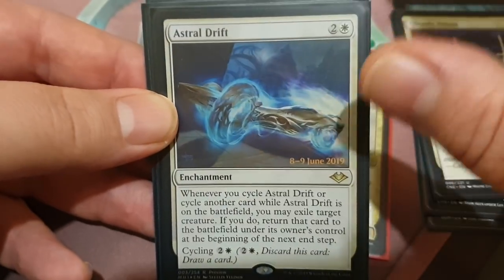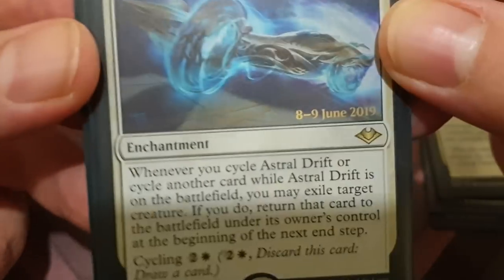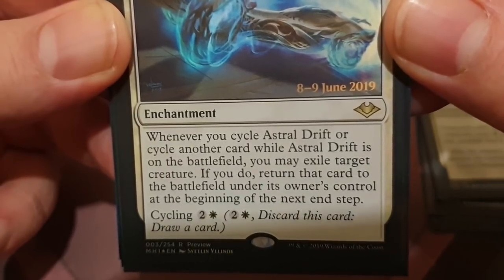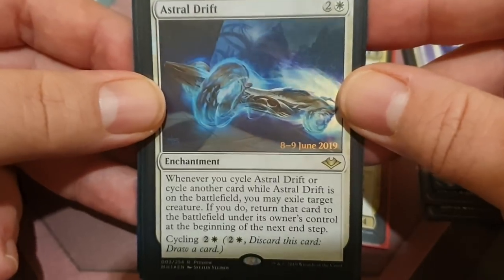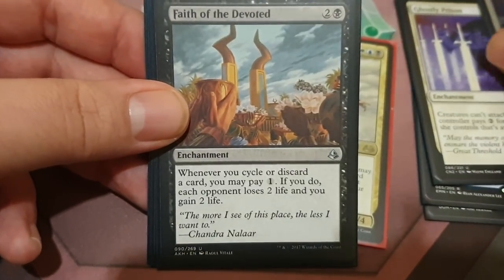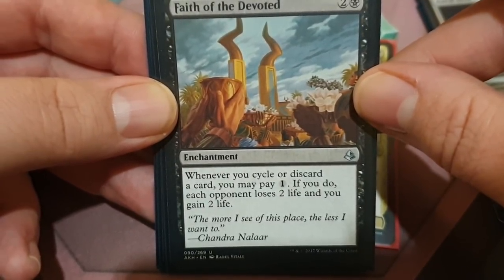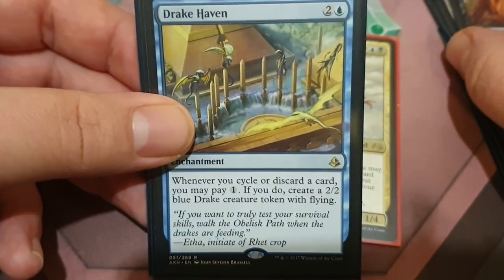Here is why this is called Tokyo Drift. Whenever you cycle Astral Drift, or cycle another card while Astral Drift is on the battlefield, you can exile a target creature. If you do, return that card to the battlefield under its owner's control at the beginning of the next end step. We're only playing three or four targets for this because we're going to use it defensively to stay in the game until we're ready to go off. We also have Faith of the Devoted — 1 black and 2 colorless — whenever you cycle or discard a card, you can pay one mana, and if you do, each opponent loses 2 life and you gain 2 life.